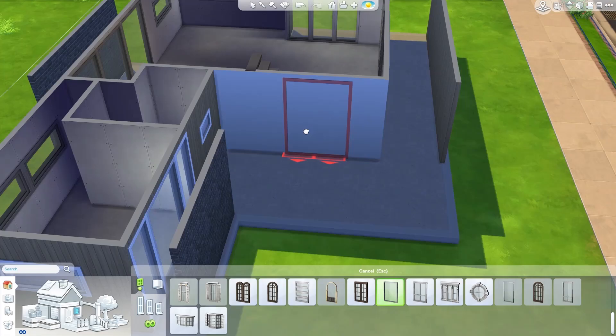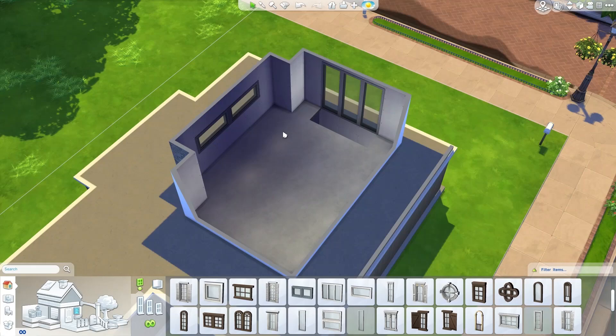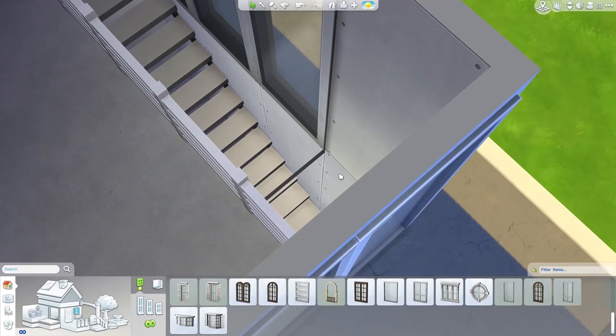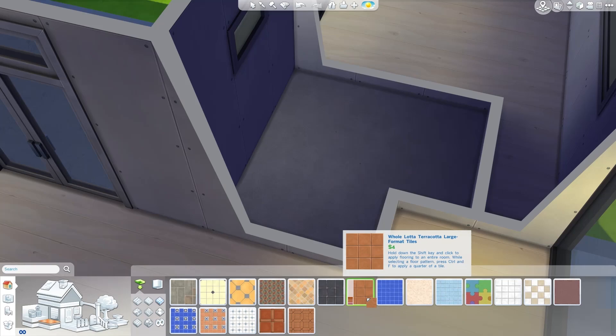I was figuring out where to put the stairs because where I had them originally cut off half the house. In the end I decided to put them at the front of the house, so on that white wall at the front there are no windows — which at first felt a bit weird, but I don't know, it kind of worked because it means there's more privacy at the front. I added some little plants later on to make it look nice.